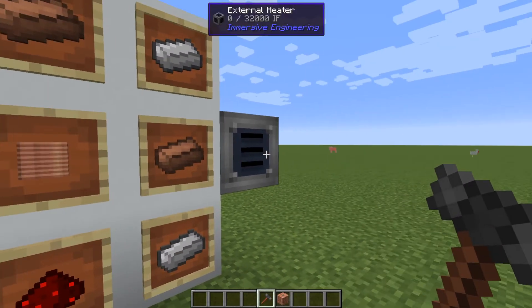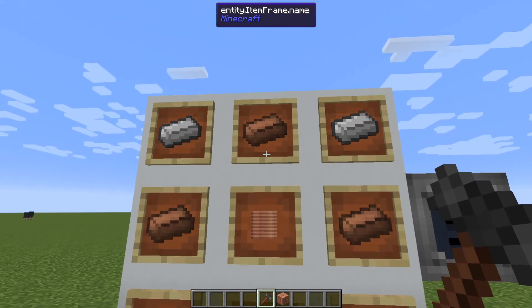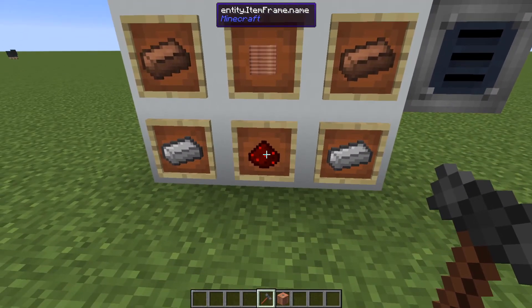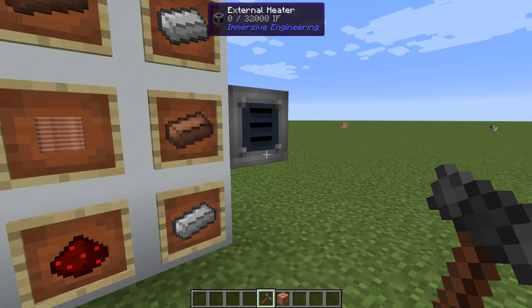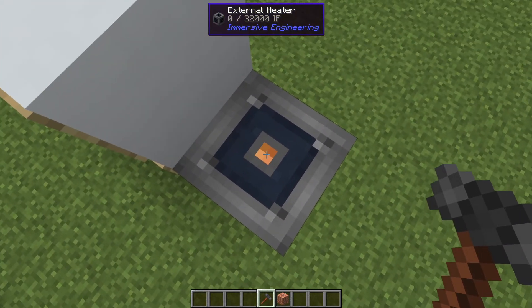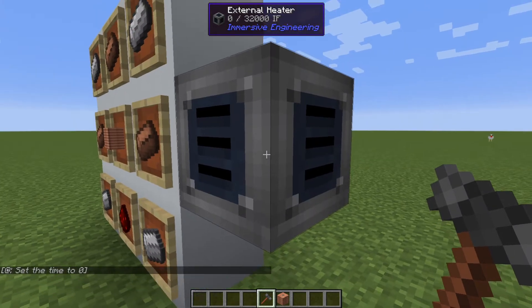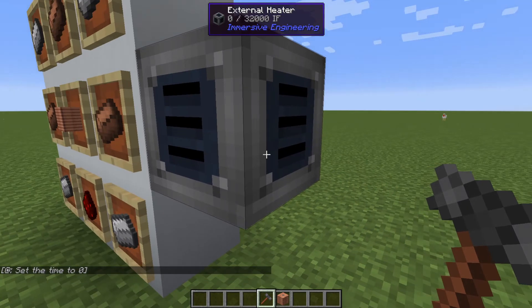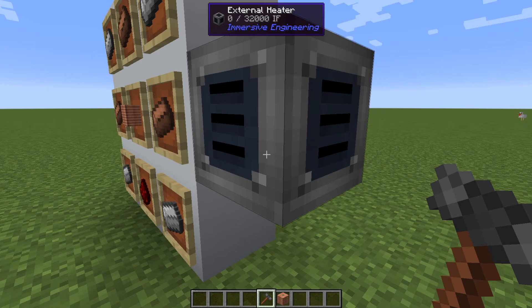The final thing we will go over is the external heater. To make this, you need a copper coil block in the center with three copper ingots — one on either side of the coil block and one above it — then one redstone in the bottom center and four iron ingots in each corner. It accepts power through the top, as indicated by the orange square. You'll put your LV wire connector on top. If you place furnaces around this and have power feeding into it, it will power the furnaces just like there's coal inside — so instead of using coal, you use power.